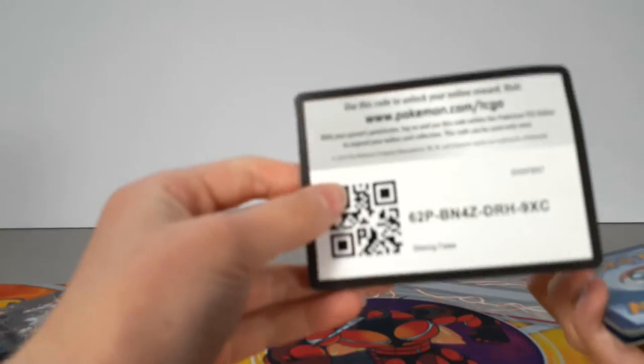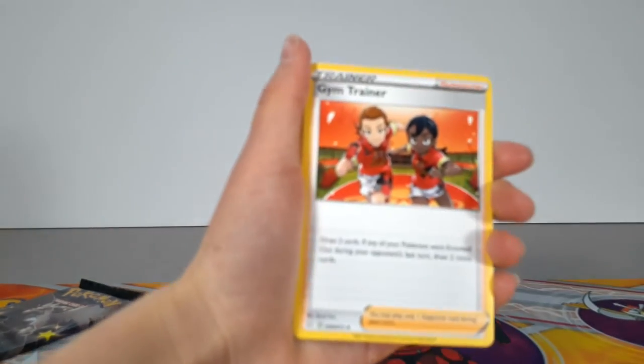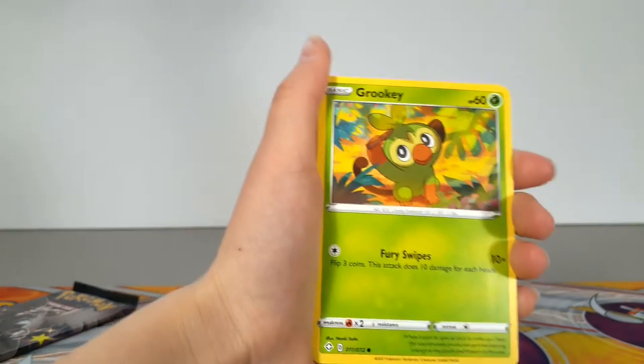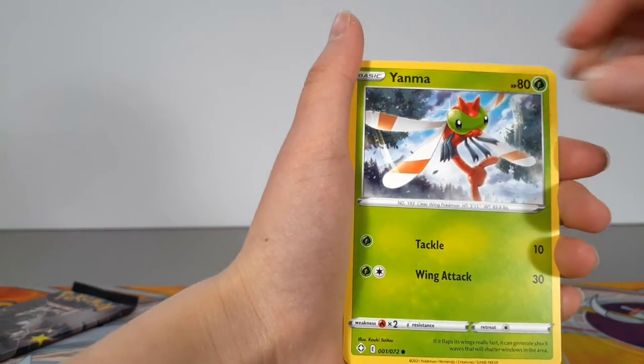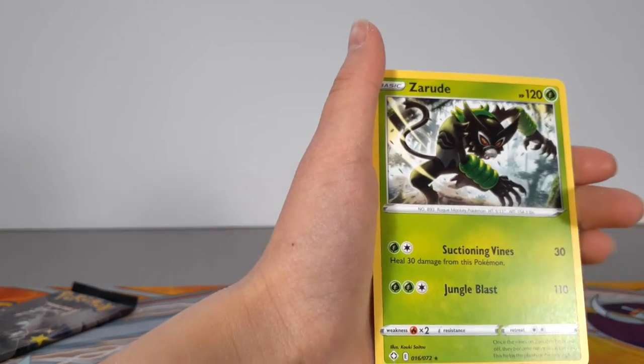Getting down to the last few packs. Got a Fighting Type Energy, Gym Trainer, Team Yell Towel, Luxio, Groki, Trapinch, Yama, Koffing, Warpego, Groki, and a Zaru.